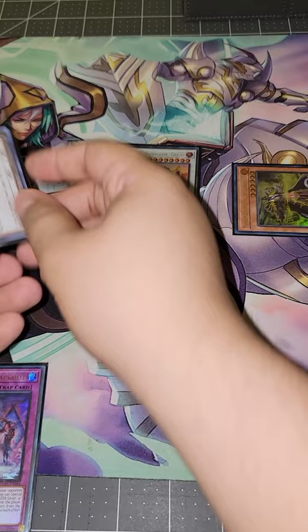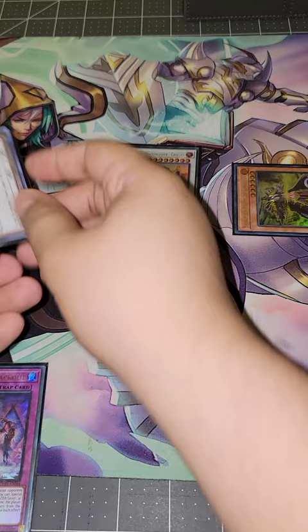Synchro summon for 10 and make Sinister Sovereign. Don't forget to activate Langyan engrave. Set the Blackout you searched, and pass turn.